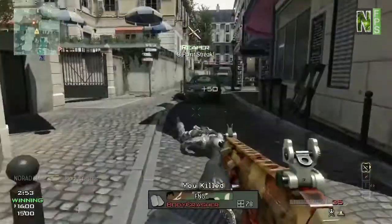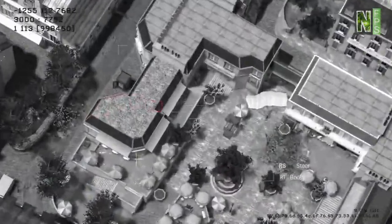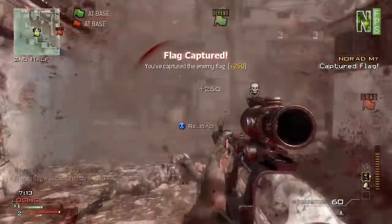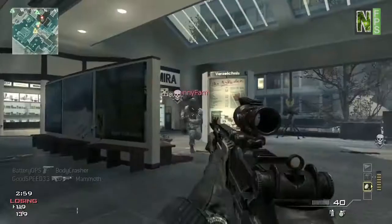What we previously called the kill streak system is now a point streak system. So kills are not the only way to move your point streaks forward. Every strike package takes advantage of this — things like capturing flags, taking domination points, and even assists if you use a certain perk, all count towards moving your point streaks forward.